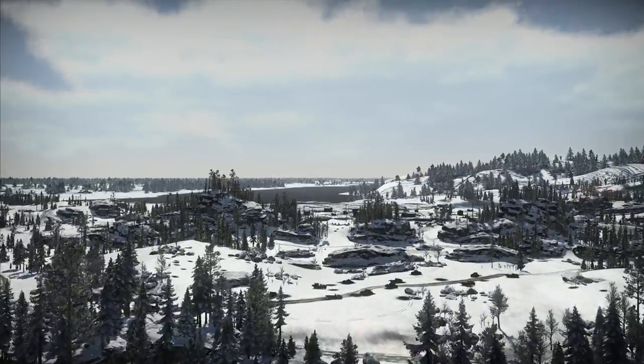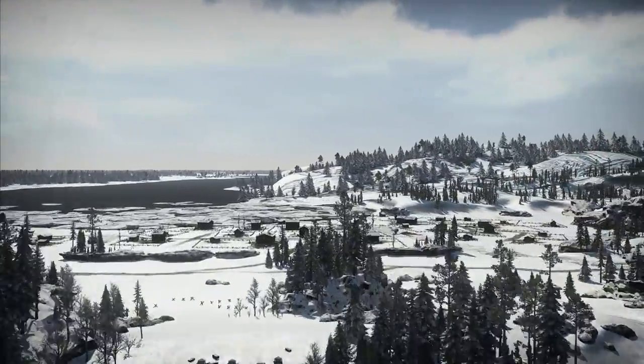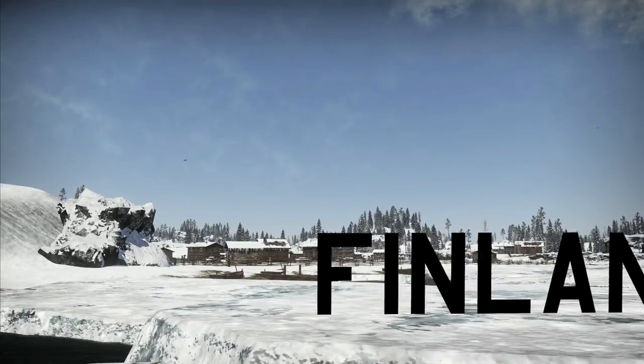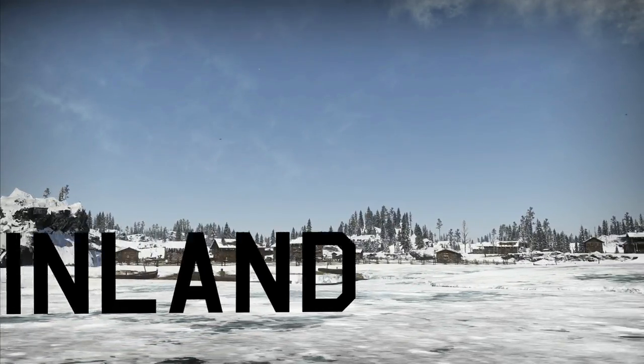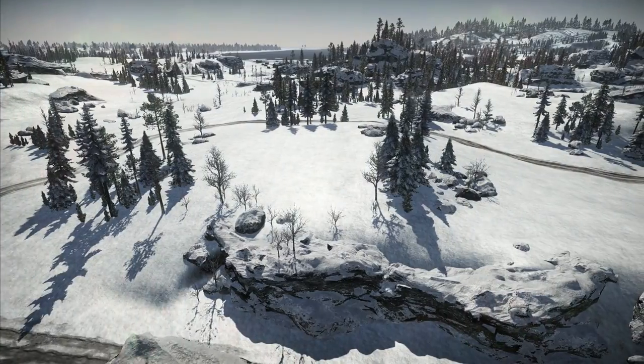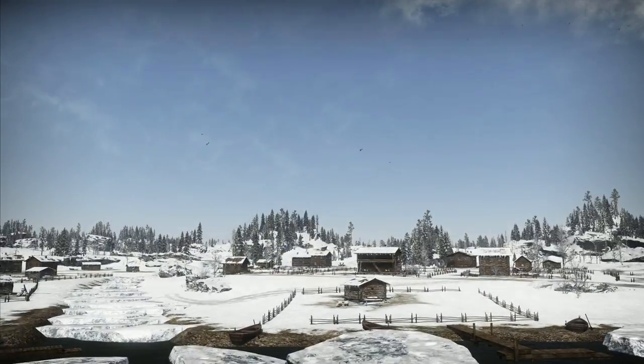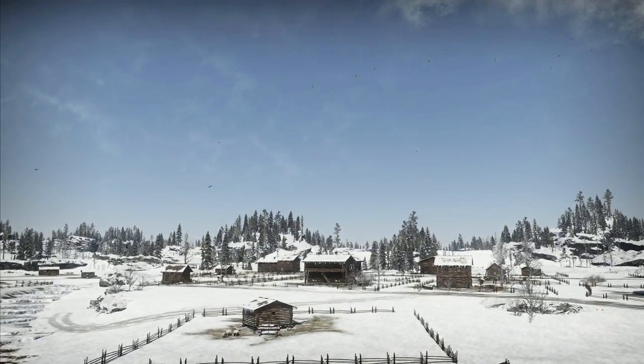Winter has reached War Thunder along with its very first winter location. Now not just pilots, but tankers too can try out their winter camouflage. Welcome to Finland! But don't count on a cold reception — the battles promise to be heated, and the winners will be those who find a way to use the capabilities of their vehicles and team to the max among forests, icy ridges, cliffs and frozen waters.